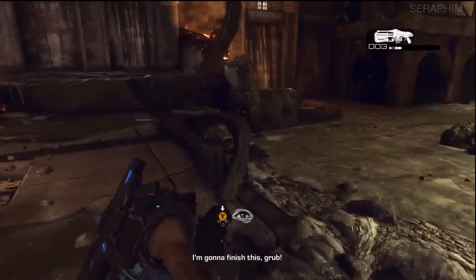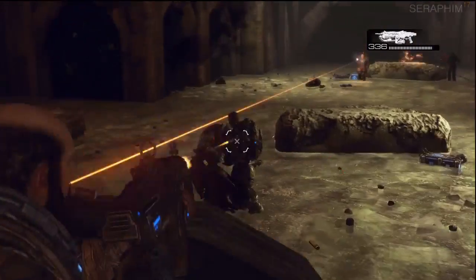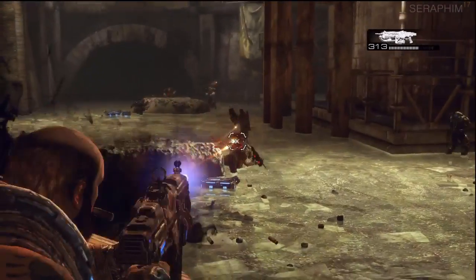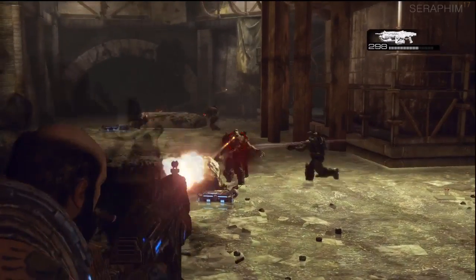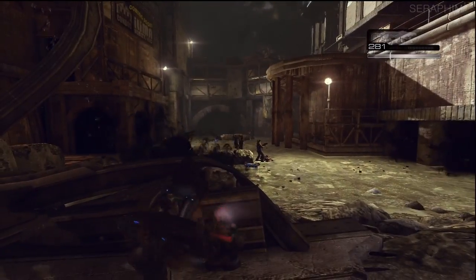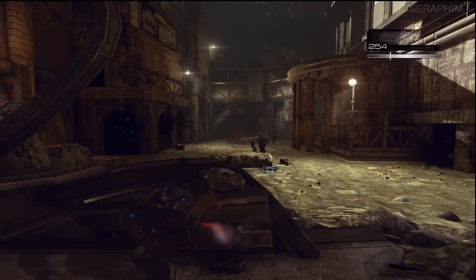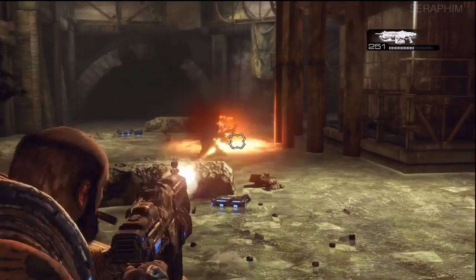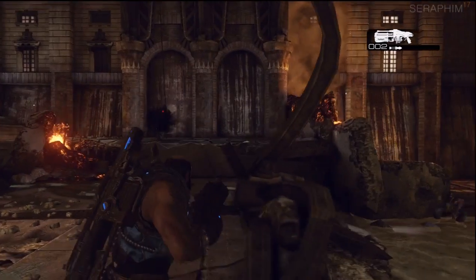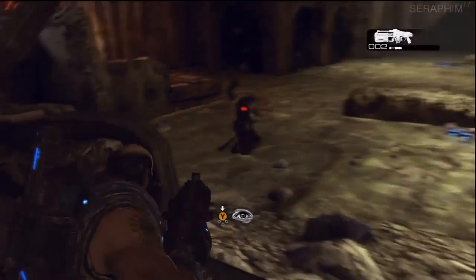When it says press Y, it means that the Theron has spawned. You need to wait for his Krill cloak to go down, and then you can hit him. If you have a boom shot like I do, one boom will hurt him enough so that when you start shooting him with a lancer, he will go down almost immediately. One thing I will say is that I wish I hadn't used as much boom shot on him — because I get to General Ram and I don't have any explosive guns to seal emergence holes, to get rid of his Krill, and it turns the boss fight into a bit of a nightmare.